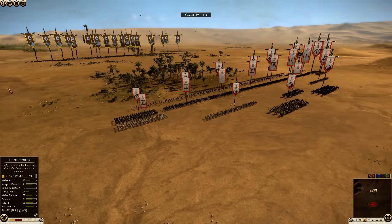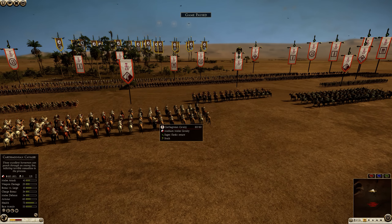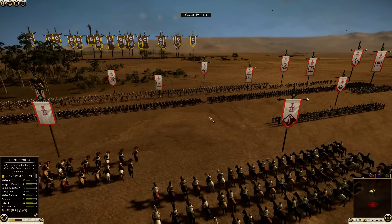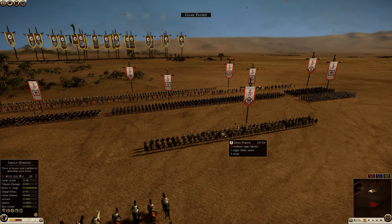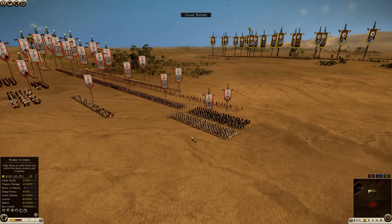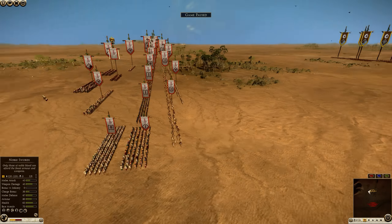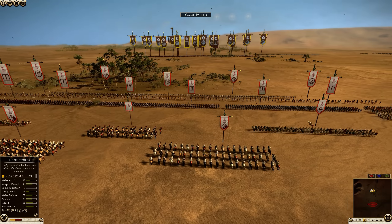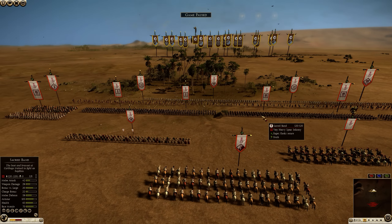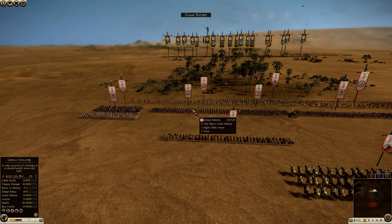It's a hot map, so it's going to be advantageous for quite a few of the Carthaginian units. Carthaginian cavalry have a resistance to heat, Libyan hoplites have resistance to heat — we have two Libyan hoplites. Carthaginian hoplites on the flank, mercenary Gallics on the flanks. Then we have a center of Libyan infantry, sacred band — wow, that's an odd choice — and some more Libyan infantry.